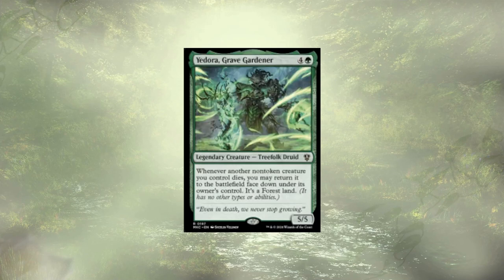Yadora Grave Gardener is last, a five-cost 5/5. I almost like them — maybe I don't understand the nature of the effect. But whenever another non-token creature we control dies, it gets returned to the battlefield face down as a forest with no other types or abilities. So to me that means it comes back as a forest and we cannot flip it. If we were doing some flicker effects, that's a way around it, and we do mention flicker effects in honorable mentions. But because we're not leaning heavily into white flicker in the main deck, they're gone.